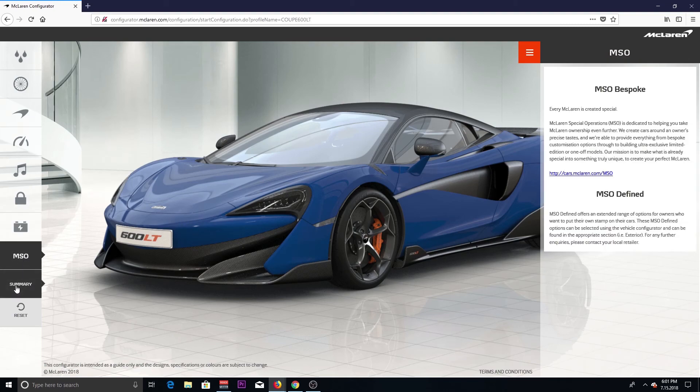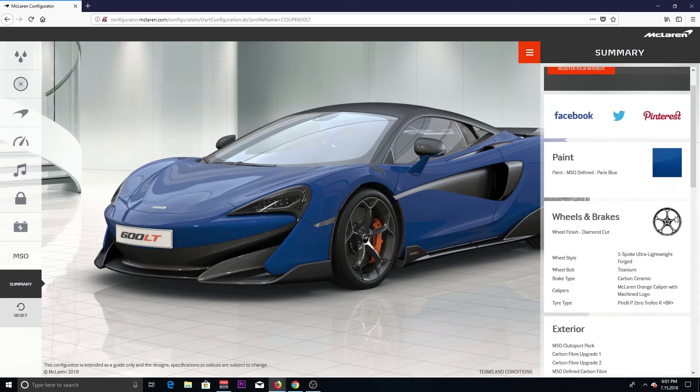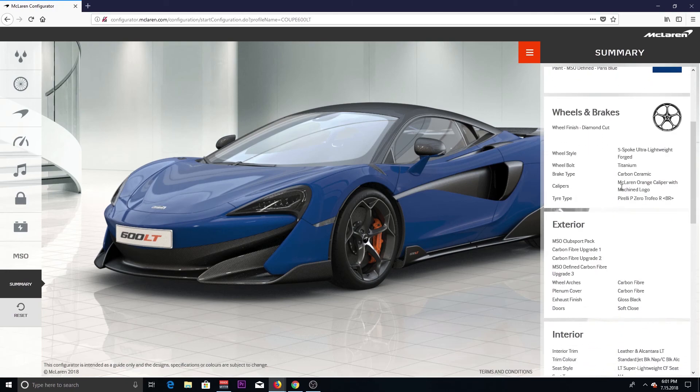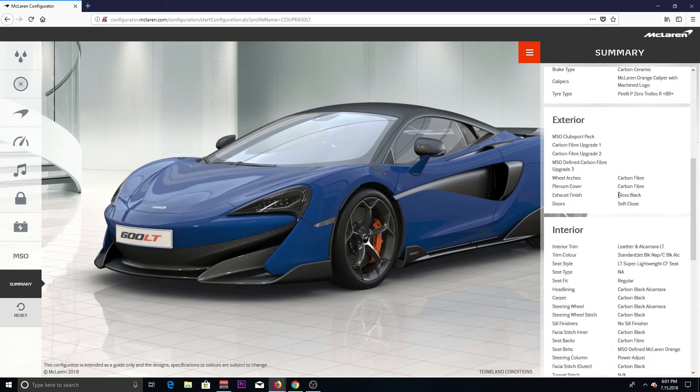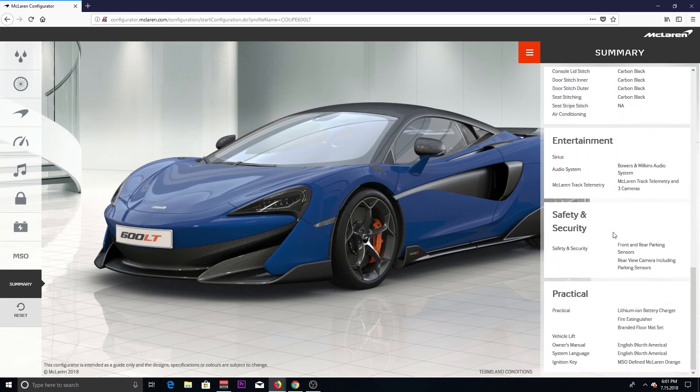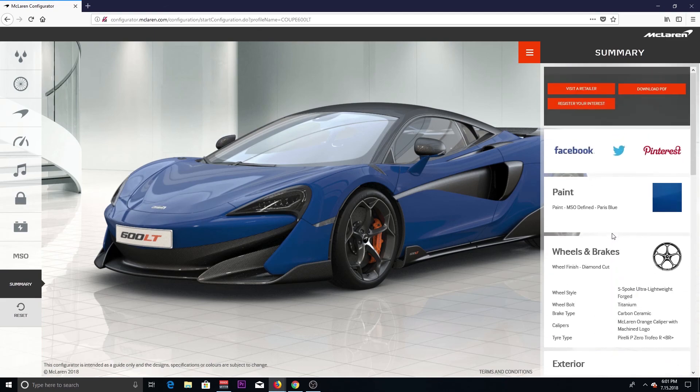Alright, let's see our summary. We got the paint Paris Blue, diamond cut wheels, titanium bolts, McLaren orange calipers, the Club Sport Pack, carbon fiber upgrade one, two, and three — carbon fiber everywhere. It's beautiful. I wish it would tell me the price, but they're probably already sold out. I just wanted to build this — this is how I would build it. Let me know in the comments below how you would build your McLaren 600 LT. Anyway, it's Trip Jammer — be careful out there, like and subscribe, follow me on D-Live. Peace.